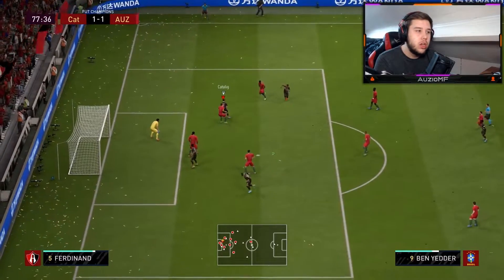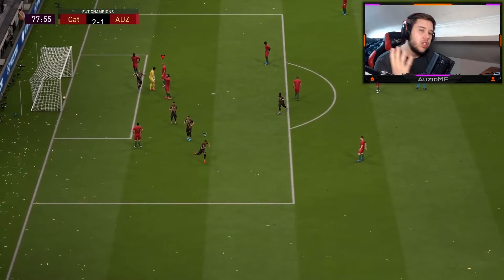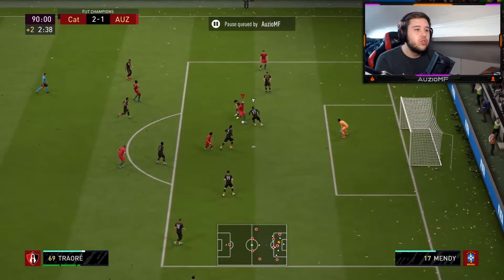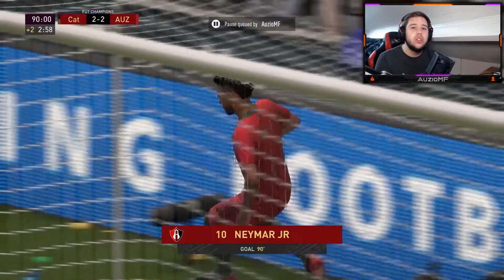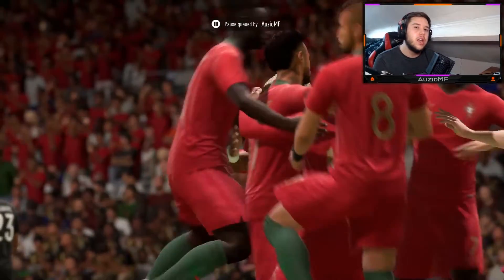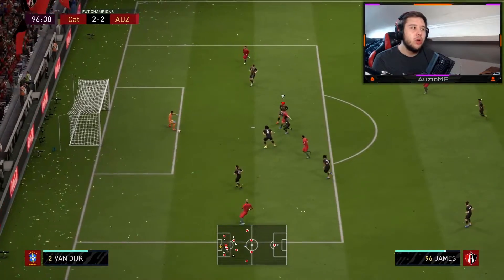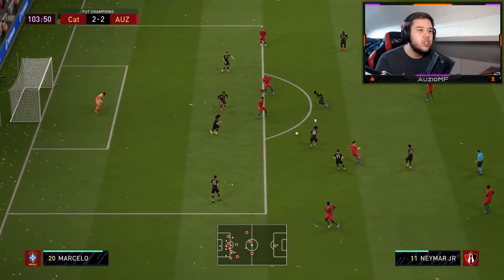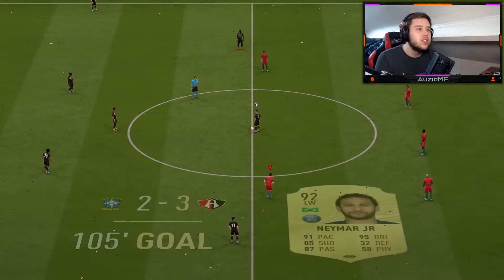I tackle him there and he still gets the ball, turns me. How unlucky a person can get is out of this world. Going into the 92nd minute — Neymar, Adama Traore, beautiful drag back, we end up getting the rebound. Simple as that. This guy does not 100% deserve to win this game and I'm lucky enough to get that rebound to bring it into extra time. Watch what happens in extra time — Adama Traore, Neymar, Daniel James, we miss that. I couldn't buy a goal. Daniel James, Neymar — we turn, Neymar makes it 3-2. Simple as that.